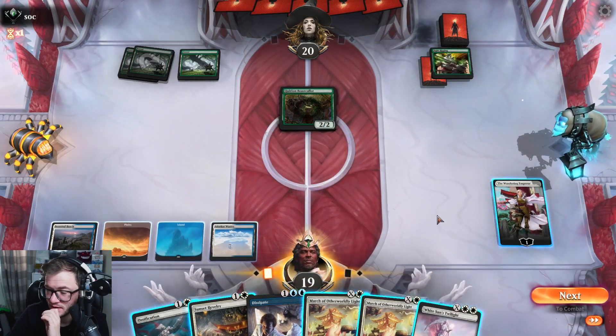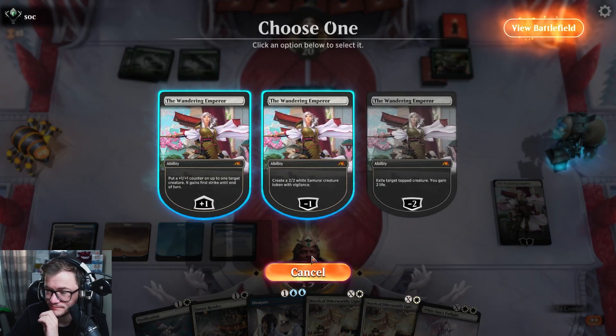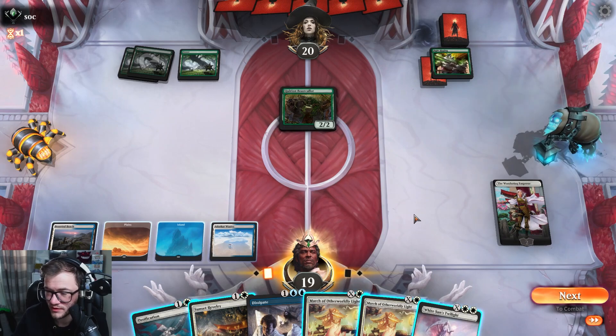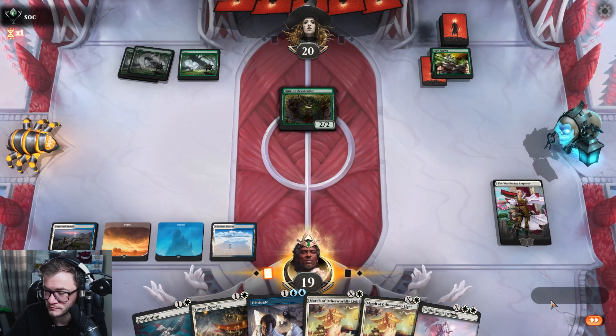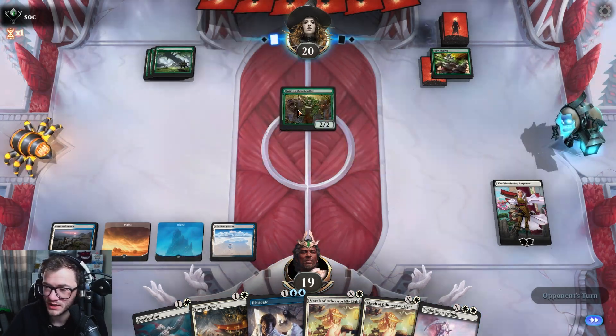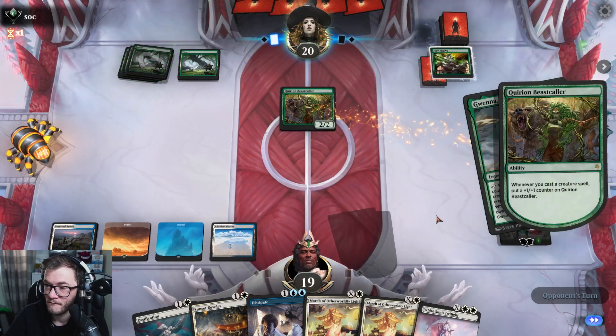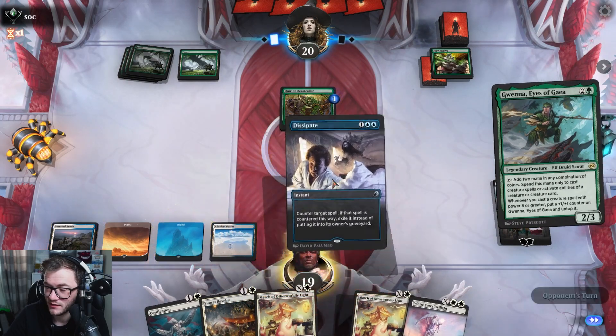No land though — that's a bummer. Pick up. I want to protect the Wandering Emperor here, so I'm going to pass. Can exile this. I'm just going to counter it.